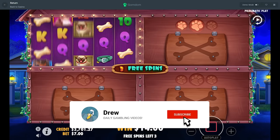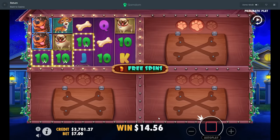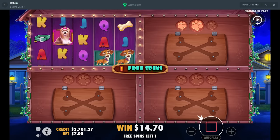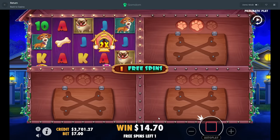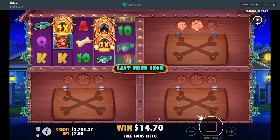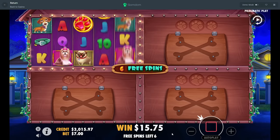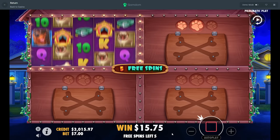A couple wilds and a scatter here would be cool. Third buy — that's cool, we like that. Some wilds.